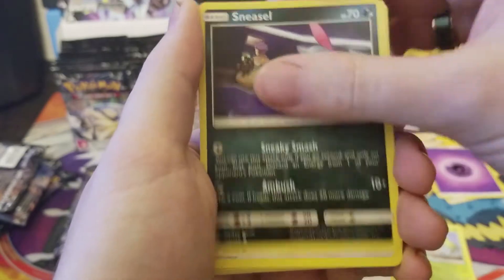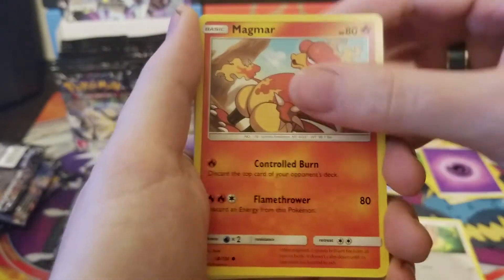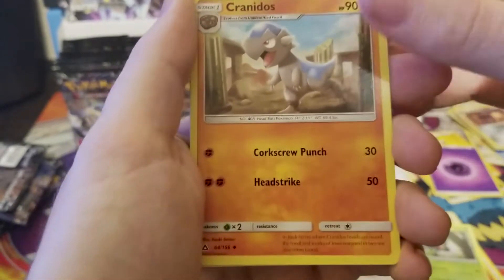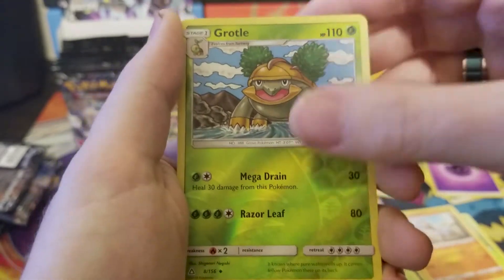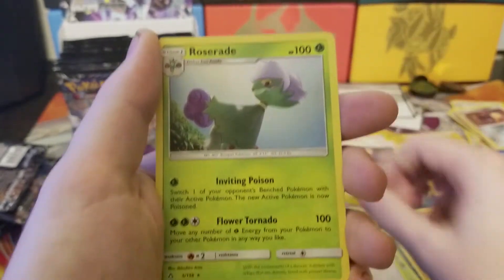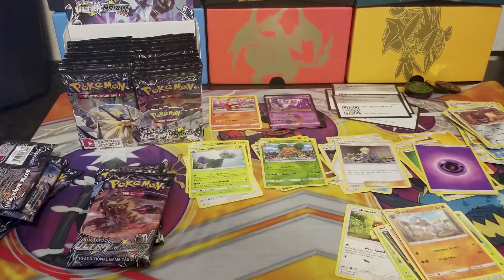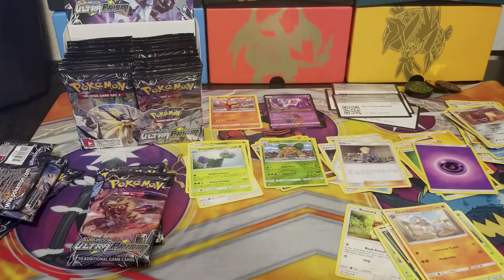Cards from this pack: Venipede, Carnivine, Sneasel, Eevee, Magmar, Mega, Volkner, Cranidos, first holo Grottle, and a Roserade regular rare. We've got a reverse holo Turtwig and a reverse holo Grottle already.